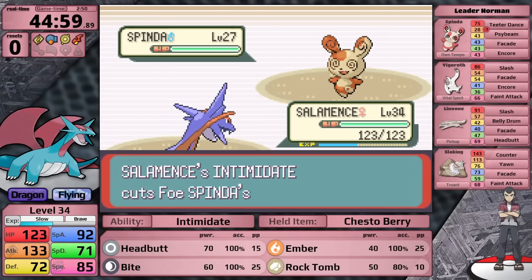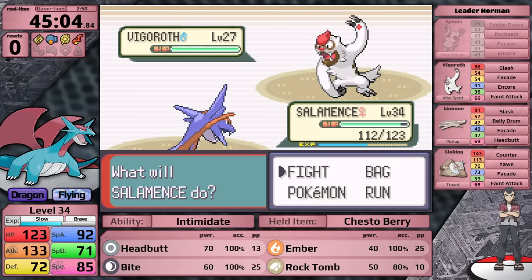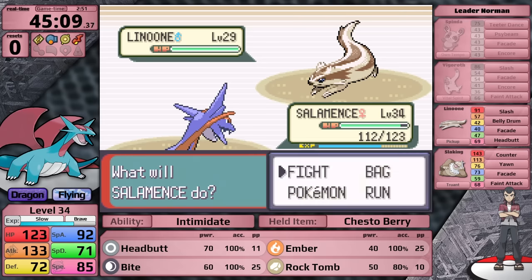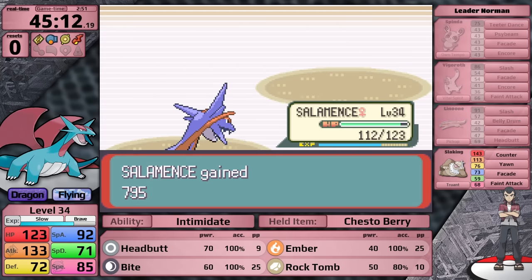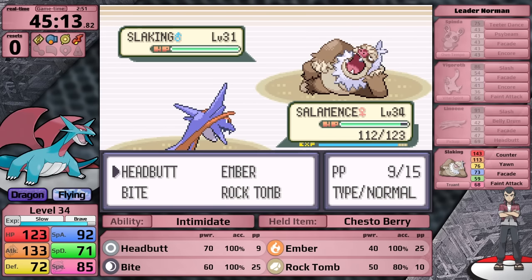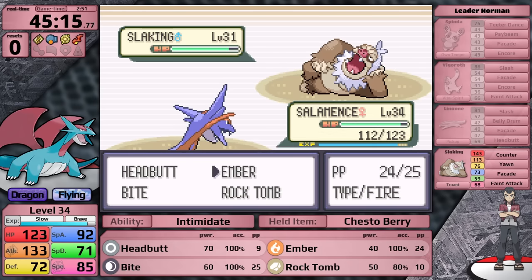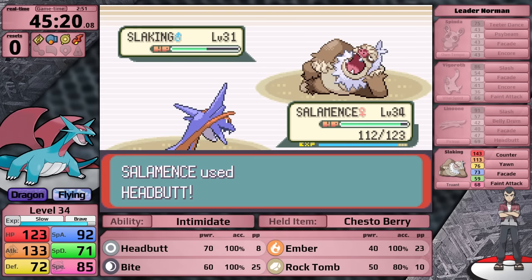Will Salamence be able to go 5 for 5 in gym battles? Honestly, I think it will. Up first is Spinda - Headbutt surprisingly does not knock it out in one hit, but it goes for Facade doing very little and I finish it off. Next is Vigoroth - I cause a flinch and knock it out. Moving on to Linoone, it loves to use Belly Drum on the first turn, so it fails after I hit with Headbutt and I knock it out for free. Moving on to his ace Slaking - the Slaking knows Counter, so I want to use a special move so I don't get hit on the first turn. Then when it's loafing around, I use Headbutt for more damage. The next move Slaking gets, it chooses Yawn, so I'm really happy I have the Chesto Berry.